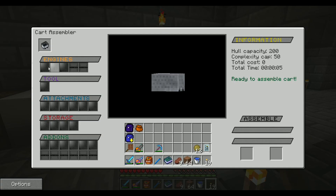Go throw that into the cart assembler. If I leave it here it should stay. See — I can have up to three engines. As you can see, all these things showed up. I have up to three engines, a tool, attachments, and storage, and some add-ons.